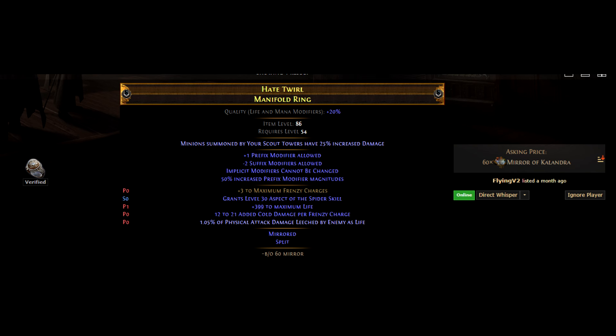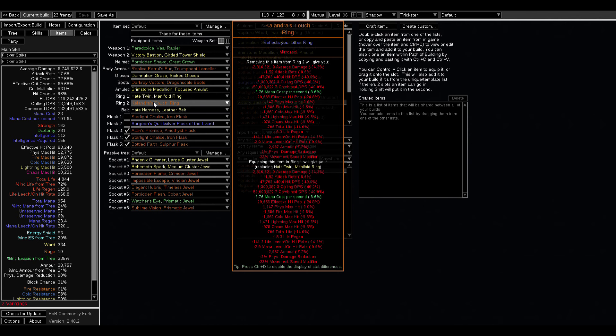You cannot in King's March with the modern-day recombinator get this mod, but it was a Sentinel mod back in the day. So they had to use an old-school recombinator on a new-school item in standard to get this, then use a Reflecting Mist and happen to hit it — and they even hit this really high added cold damage per frenzy charge, which is very nice. With the plus-three ring you just use a Calandra's Touch to mirror the other ring, giving you six more.